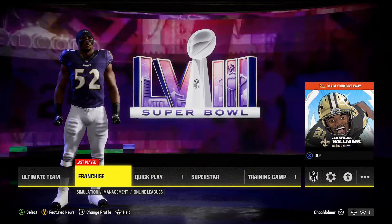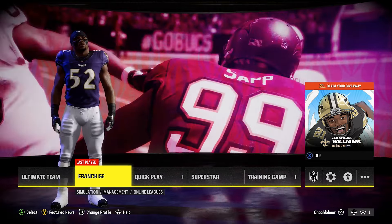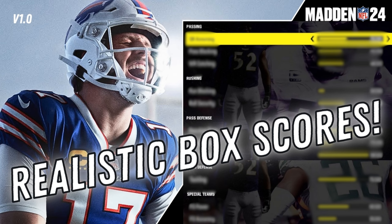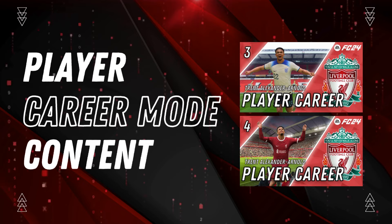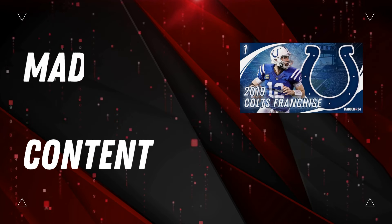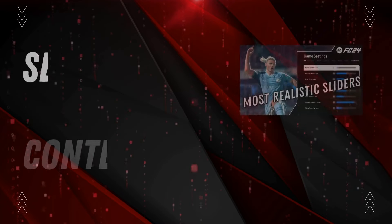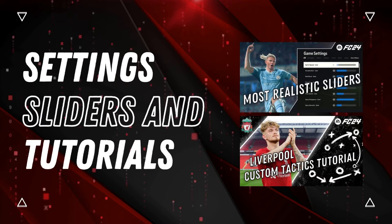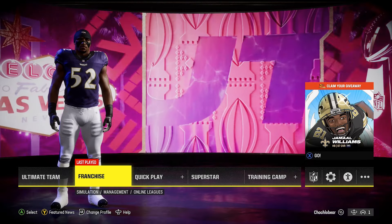So there you have it — all the settings you need to change to get your franchise save as realistic as possible. These should be paired with the slider set I go over in the other video, so make sure you check that out. If you want to see these settings and sliders in action, check out my Colts 2019 franchise running on the channel. That'll do it for this one — hope to see you in the next one, take it easy.